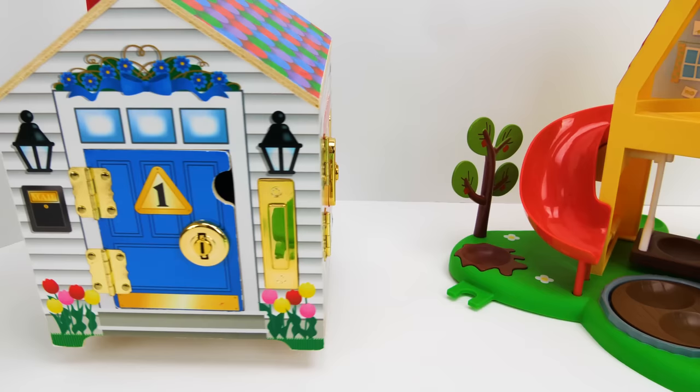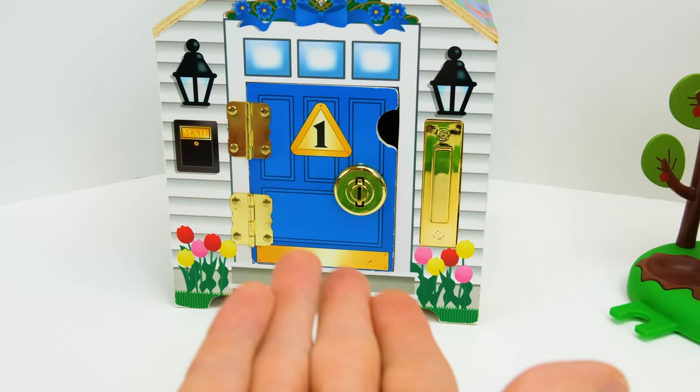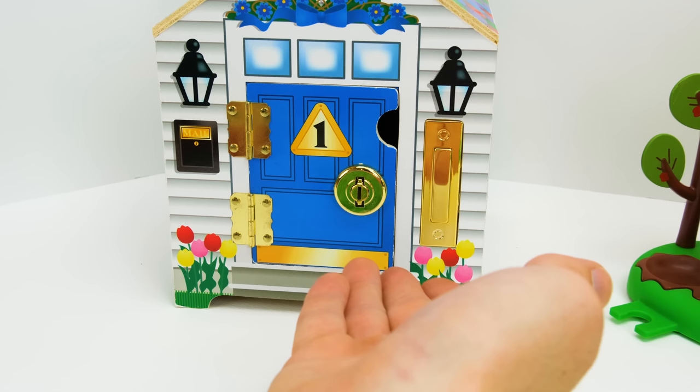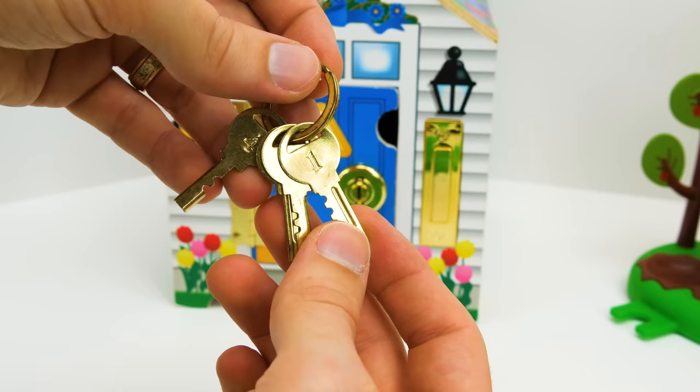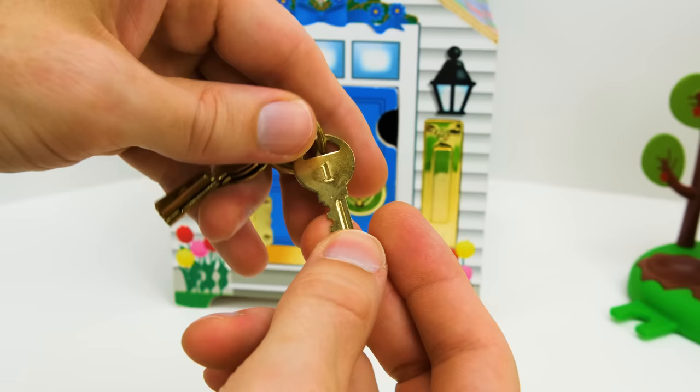There's only one way to find out. Let's see who's behind the blue number one door. It's locked, so we're going to need a way inside. How about we ring the doorbell? Maybe we can unlock the doors with these keys. We have four different keys, one for each door. This one has the number one on it — I wonder if it'll unlock the number one door.